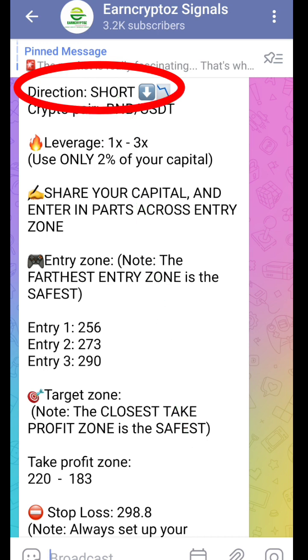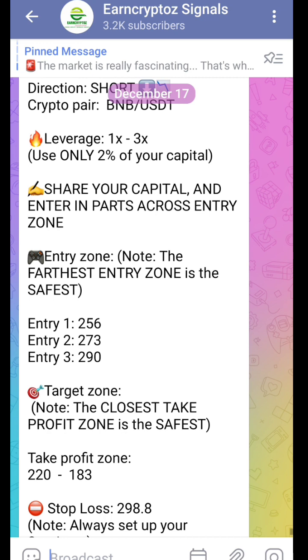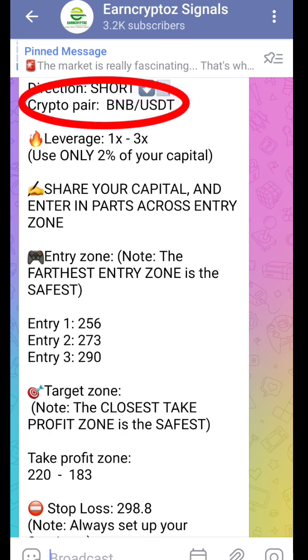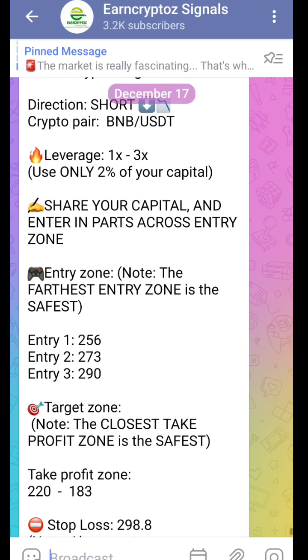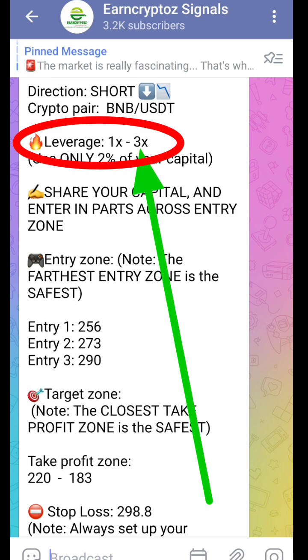We are shorting the markets, meaning we are selling. The crypto pair is BNB/USDT — always search for BNB/USDT in the market. The leverage is 1x to 3x; for new traders we recommend keeping to that range, 1x to 3x maximum.